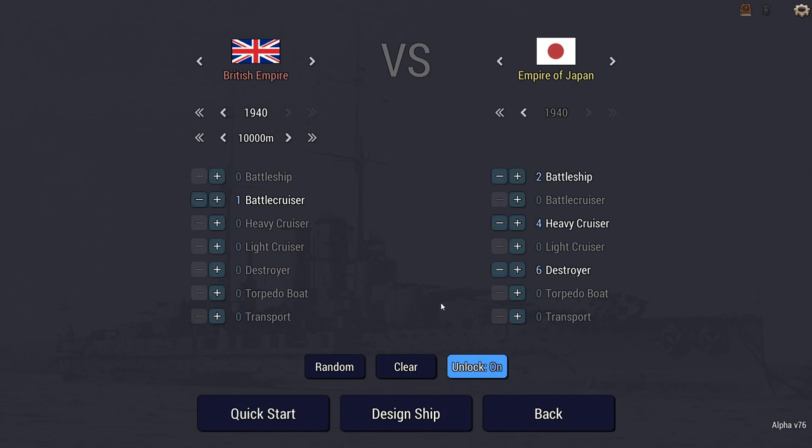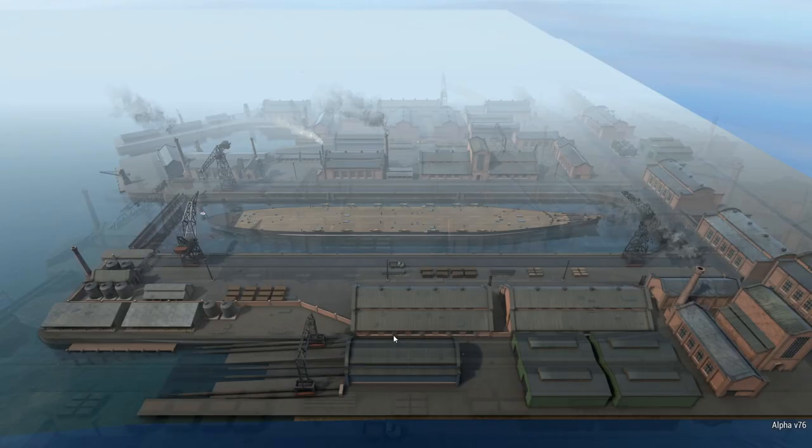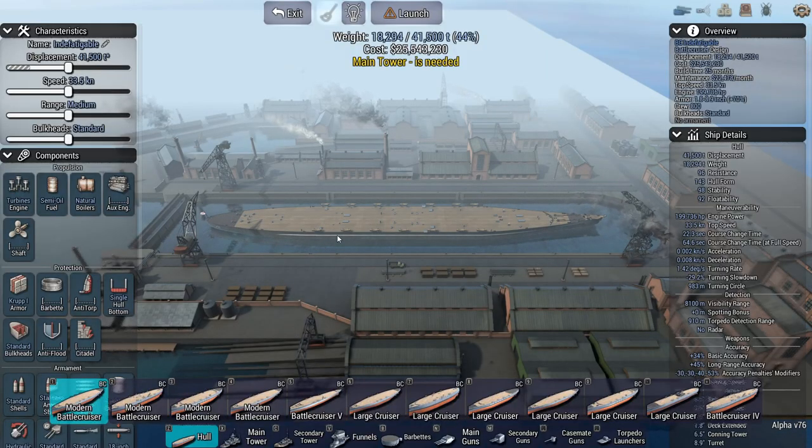Our goal is to outrun the enemy and no longer be shot at. That means we need a fast enough battlecruiser to outrun these destroyers. I'm pretty confident about outrunning the heavy cruisers and battleships. We also need to survive with as little damage as possible until we're out of range - so speed is armor. That's kind of the philosophy with battlecruisers anyway, so we're going to go with max speed possible.